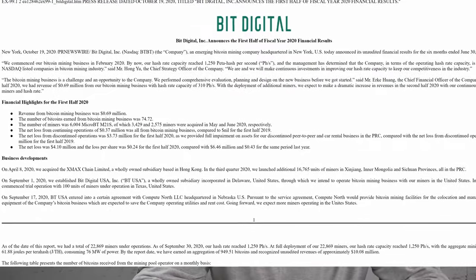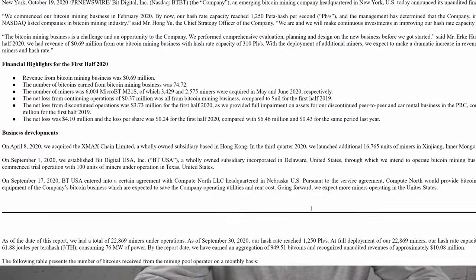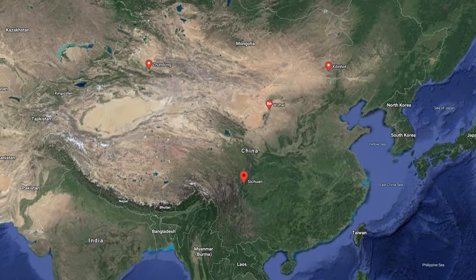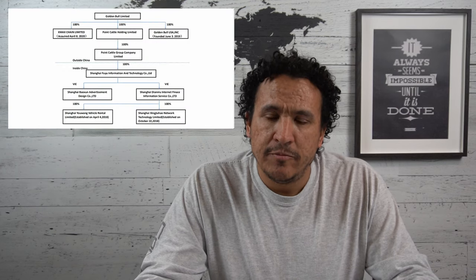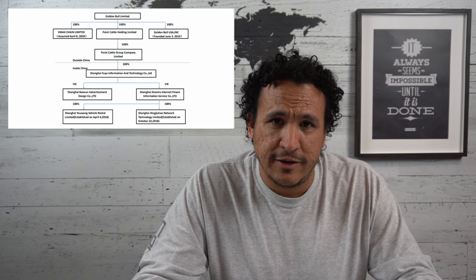The first move they made was back in April when the company acquired XMAX Chain Limited, an existing Bitcoin mining company with 16,765 miners in its inventory. These miners were redeployed along with additional purchases throughout the year. I forgot to mention — BitDigital is a Chinese company. It's listed on the NASDAQ, but that's through its wholly-owned subsidiary, BitDigital USA. The parent company is actually founded in the Cayman Islands but operates in China. Being registered in the Cayman Islands exempts them from certain complications with the People's Republic of China and its government, but it's also a practice commonly used for companies to get away with other things.